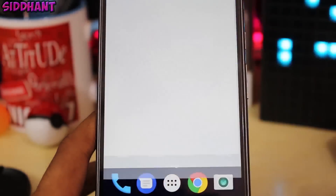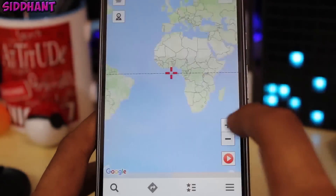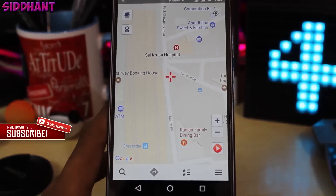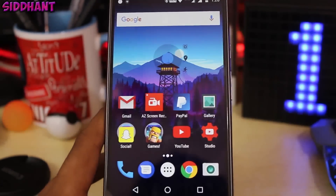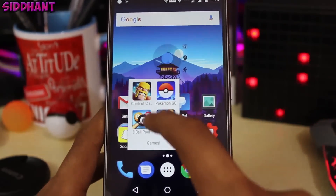Now open the Fake GPS Location app that we just downloaded. Grant all the permissions and make sure location services are on — set it to High Accuracy. You can now choose any location. Don't go really far away from your home location, as that will eventually get you a soft ban. Once you've chosen a location, a joystick will appear.